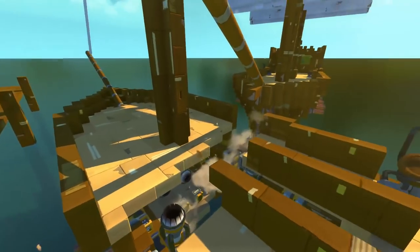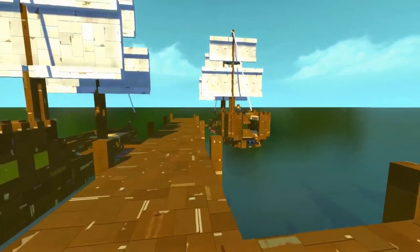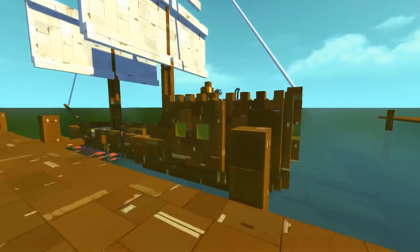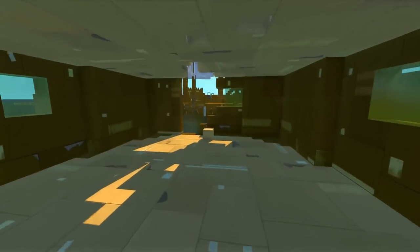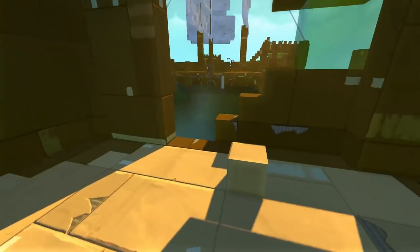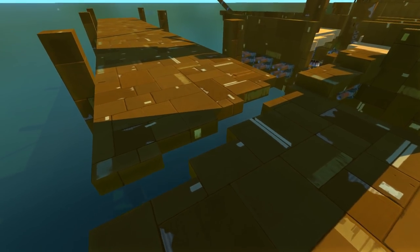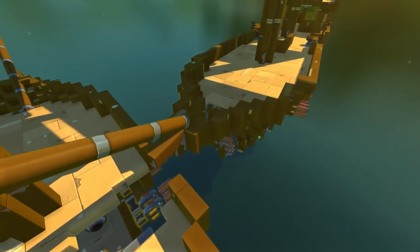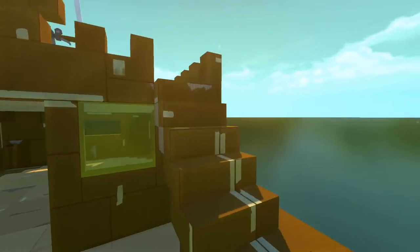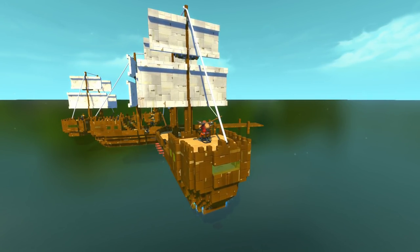There we go — we sent a shockwave so strong that it even started to rip through this ship over here. Let's take a look at this. Oh my goodness, that is kind of ridiculous. Needless to say, it actually tore a strip right through the dock as well. Let's try and get back onto our ship and back this thing up because I want to go at another part of this ship now.